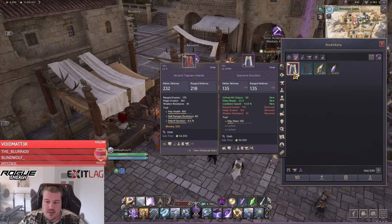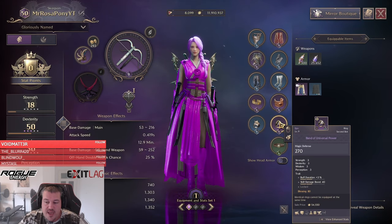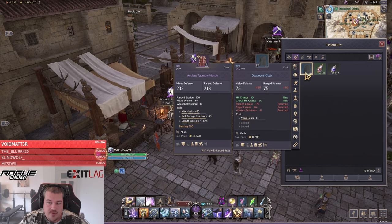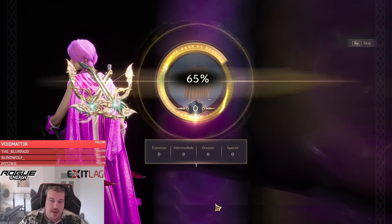We will fully upgrade the Supreme Devotion cloak in this video and also max out the Band of Universal Power ring. The first thing we need to do is get the full enchantment for the Supreme Devotion, and to do this you always want to upgrade a blue item first. So we're starting with that one and pumping it up to nine.